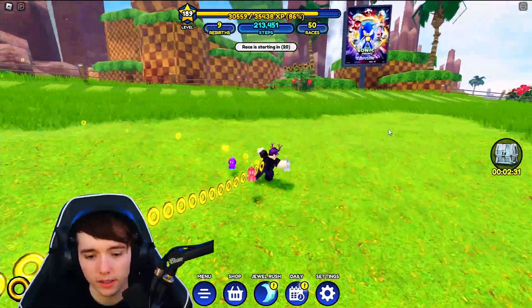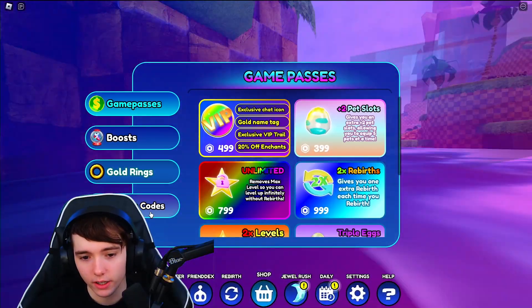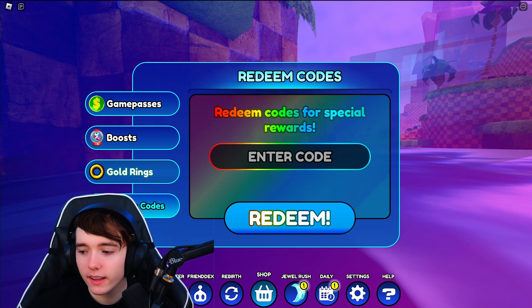Once you're in Sonic Speed Simulator, you'll see the shop button down here. Go ahead and click on shop, then you can go to redeem codes and enter all the codes right here.